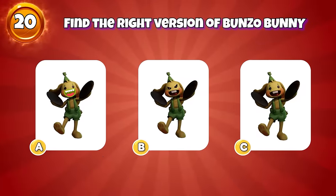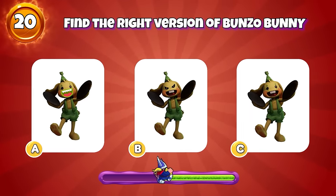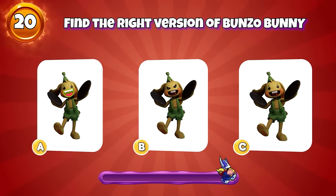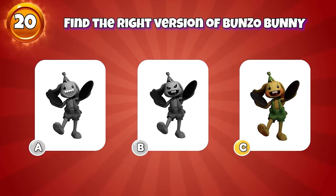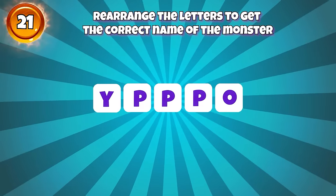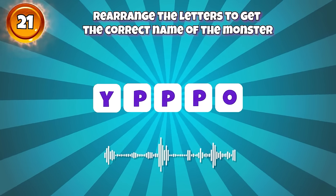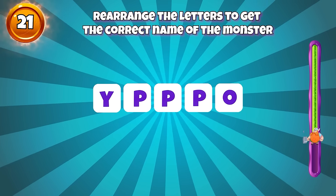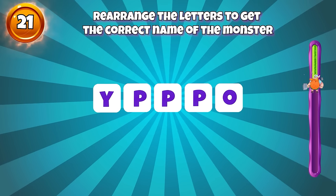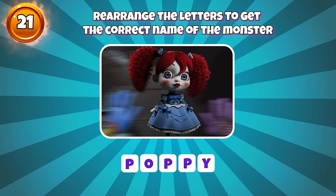Round 20 — find the right version of Bunzo Bunny. Yes, it's here. Round 21 — rearrange the letters to get the correct name of the monster. No, no, no. Yes, the correct name is Poppy.